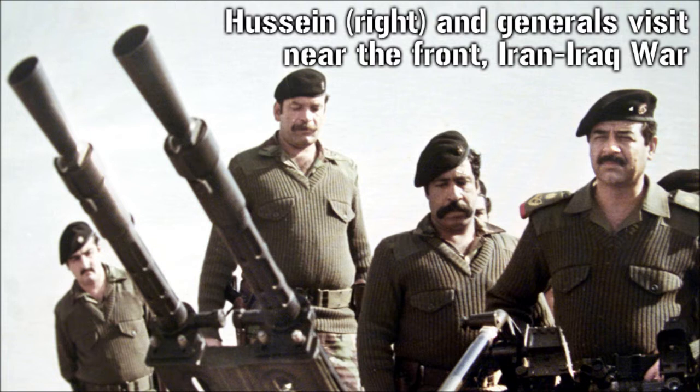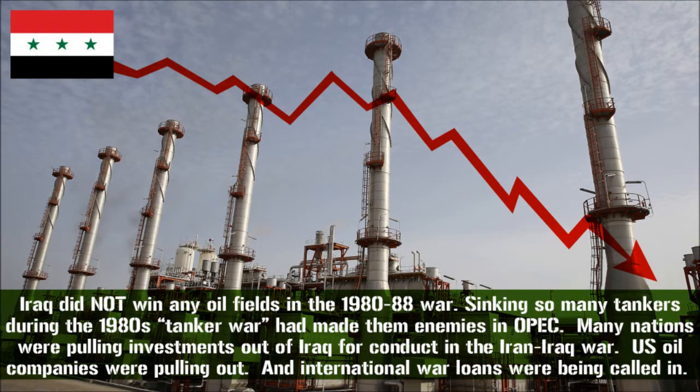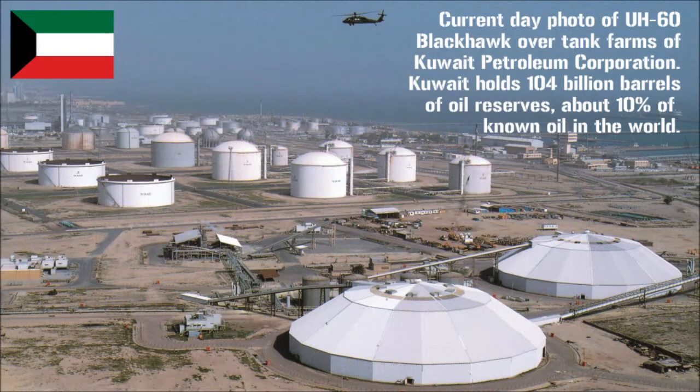However, Iraq was also left with a crippling war debt. Much of this foreign aid had come in the form of loans, not grants. And the stalemated war had not given Iraq the oil-rich territory Saddam had been counting on. The American oil industry was also distancing itself from Iraq, instead investing in a major financial rival immediately to the south: Kuwait. And when American oil companies facilitated the Kuwaiti practice of side drilling, or tapping Iraqi oil reserves from the Kuwaiti side of the border, Iraq made forceful demands that this stop immediately. And when it didn't, plans were drawn up for an invasion.